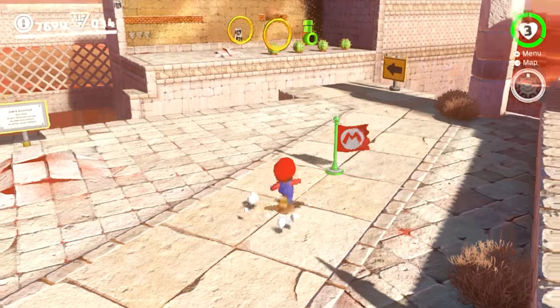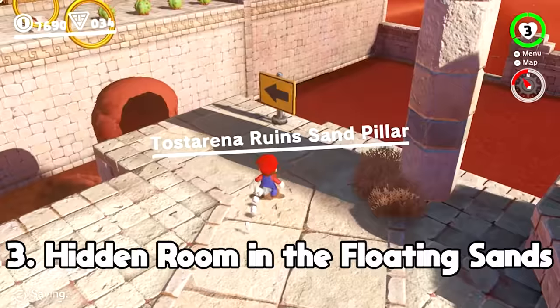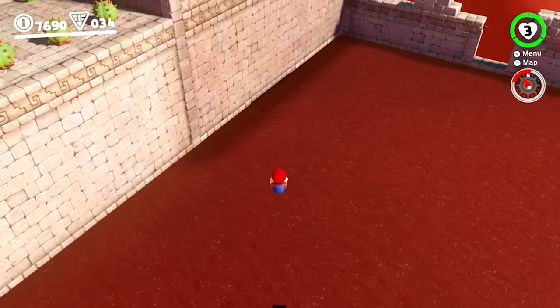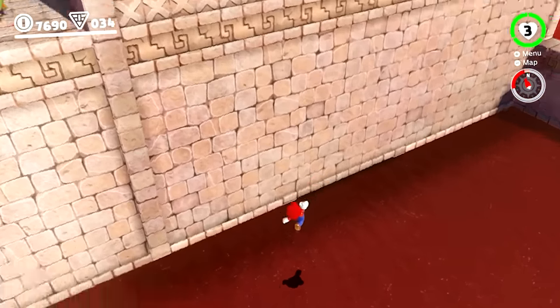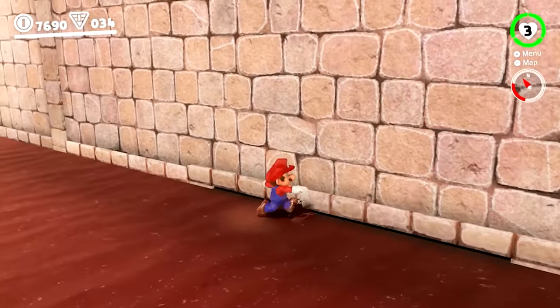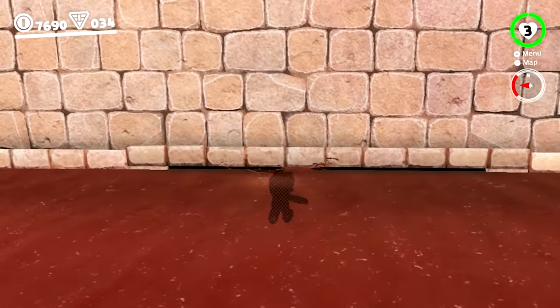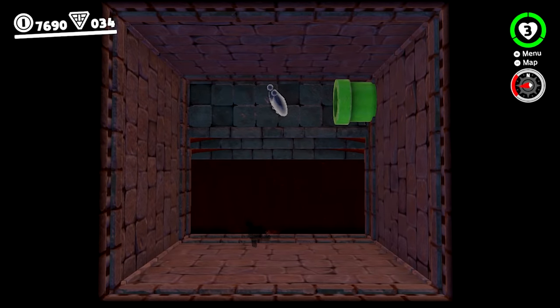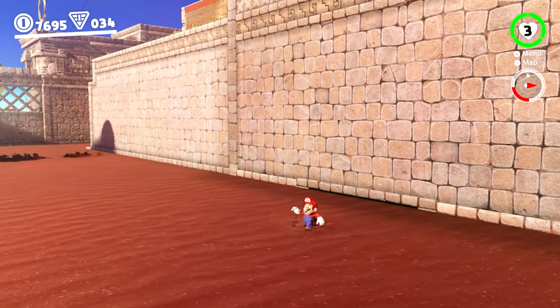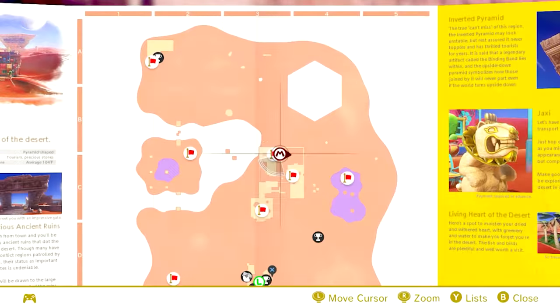Probably my favorite hidden moon in this video is the one called Hidden Room in the Floating Sands, which is found near the Tostarena ruins of the Sand Kingdom. To get this one, you need to look for the small gap just below the wall but above the sand near the main tower, and let Mario sink partially into the ground. In this state, you can actually slowly jump forward until it's revealed that there's actually a secret room behind the wall containing this moon. When I first found this, it was extremely satisfying and I knew I had to showcase this for you guys.